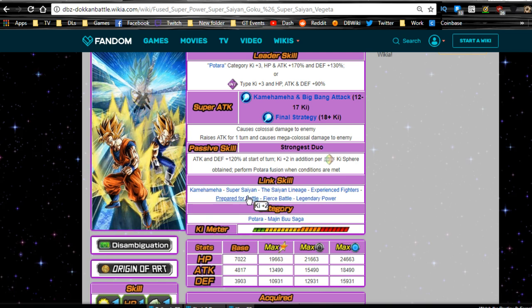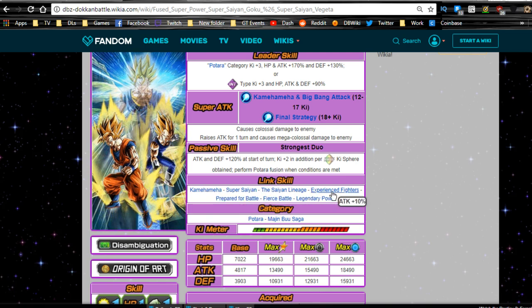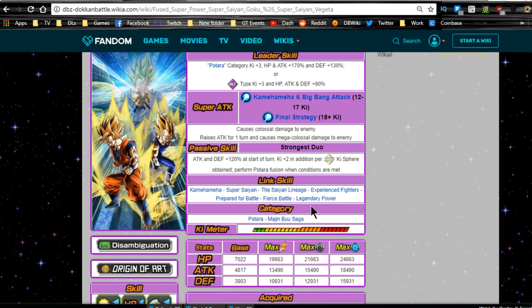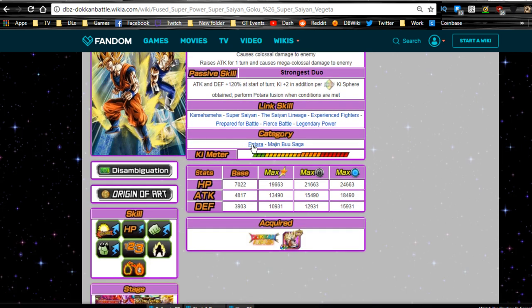Link skills are Kamehameha, Super Saiyan, Saiyan Lineage, Experienced Fighters, Prepared for Battle, Fierce Battle, and Legendary Power — he gains Legendary Power from his last token. He's also now part of the Potara category as well as the Majin Buu Saga. Max stats: HP 19,663, Attack 13,490, Defense 10,931.